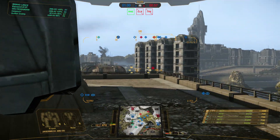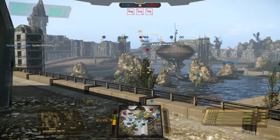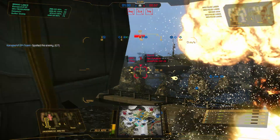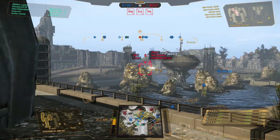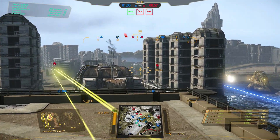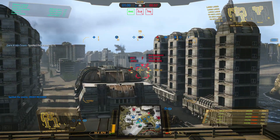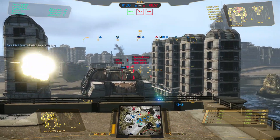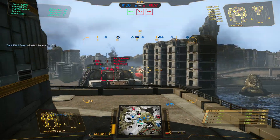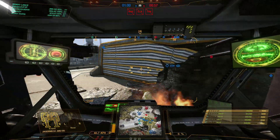There's that guy - throw some shots his way. That Mad Cat - that's a Champion with a single Rotary 5, not really that frightening if it's just the single one. But yeah, there are enemies that way. Put some damage downrange to them. Back off here and get around this corner; don't want to take too much.